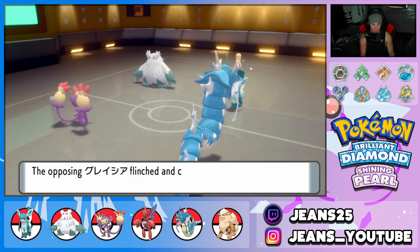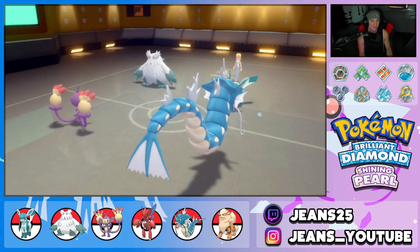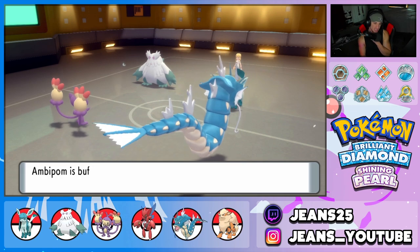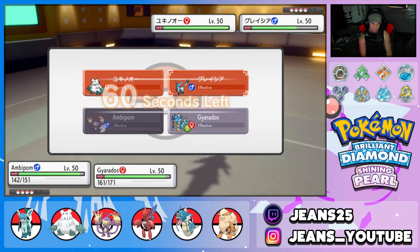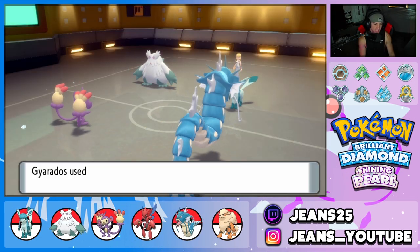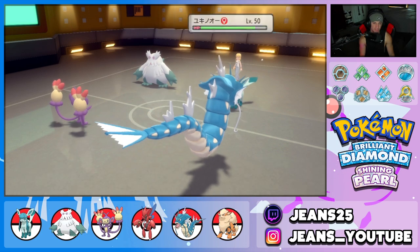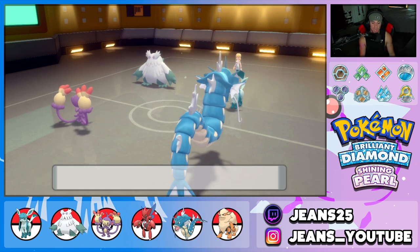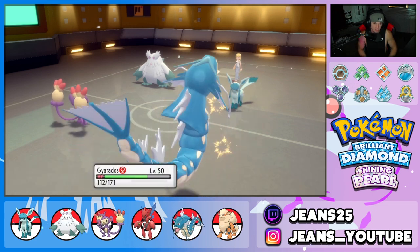A Double Hit might be able to take out Glaceon. Abomasnow goes for Aurora Veil — a nice level of Aurora Veil. Do we think a Waterfall can take out Glaceon through the Aurora Veil? I think with Dragon Dance and everything it should. It doesn't — that thing is so bulky with the Aurora Veil. Glaceon gets flinched by Waterfall — we'd love to see it! That's a huge turn. Now I'm just going to Waterfall again into Glaceon and U-Turn pivot out with Ambipom to save the Fake Out.